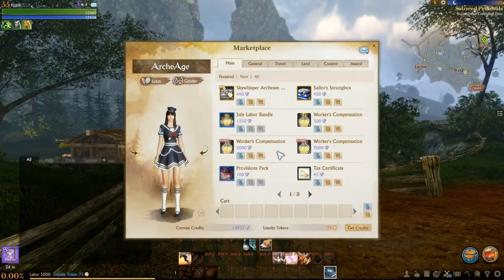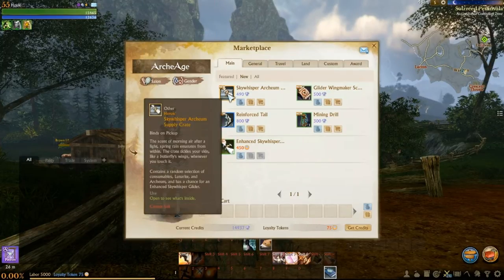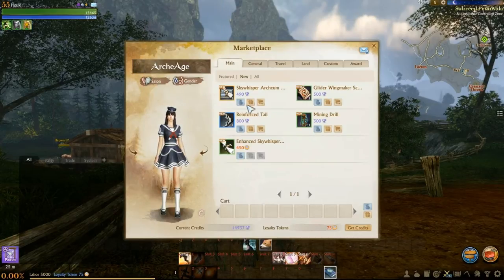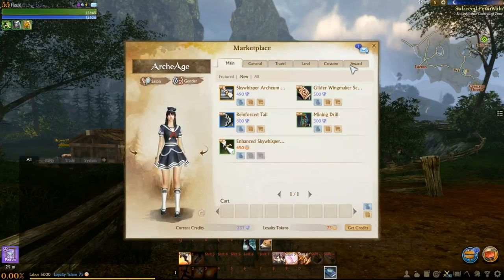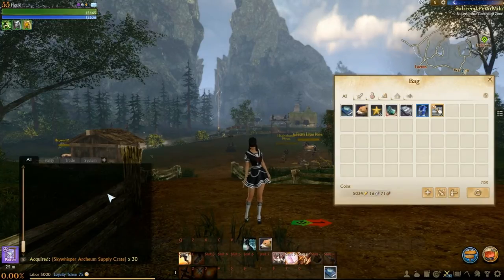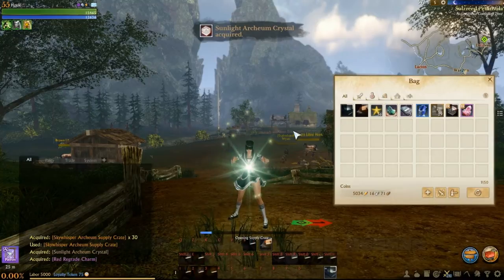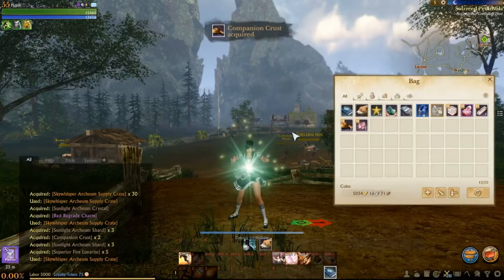Hello everyone, bringing you another video. This time we're taking a look at the new Arkham Supply Crate — the Sky Whisper Arkham Supply Crate — which gives you the Sky Whisper glider, a new glider. The shop did get updated, and we're going to be opening up a few of these boxes. We're opening 40 total, so as always I'm going to be fast-forwarding through most of it, as it does take about 36 seconds or so.